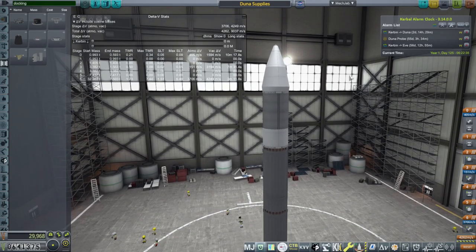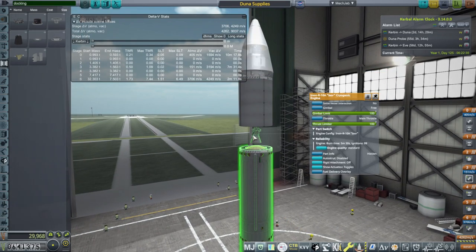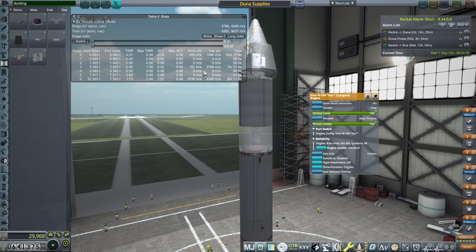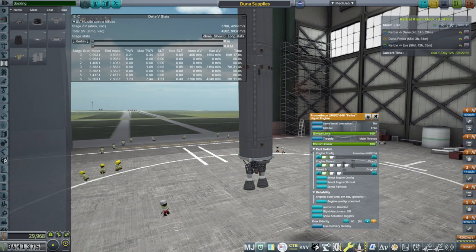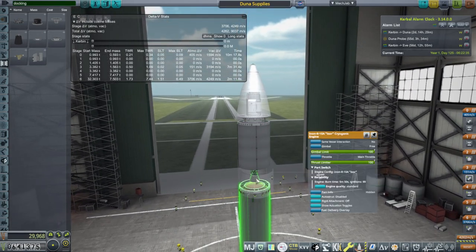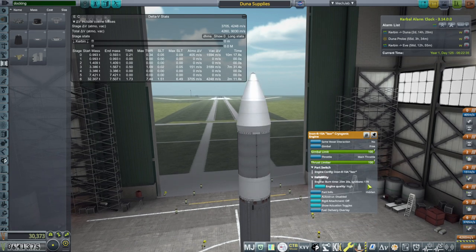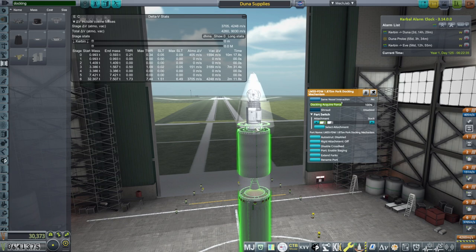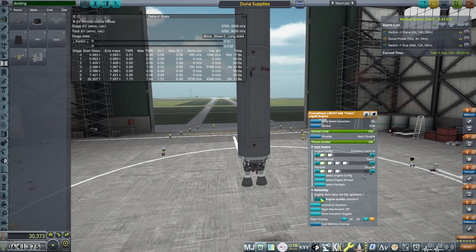Up here we have a Hydrolog stage — that's an eyesore — which will finish orbit then do the transfer. Down here we've got Prometheus tanks, Titan tanks, and the same engine, and we have 30 parts so we don't need a launch clamp this time. The eyesore is just standard quality — but we should probably make it high because it's burning for 7 minutes and 31 seconds. We don't need the 179 ignitions though. The high quality version gets two ignitions, but we don't really need that.